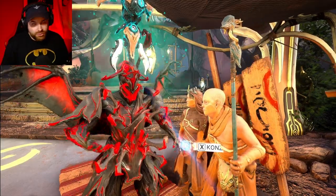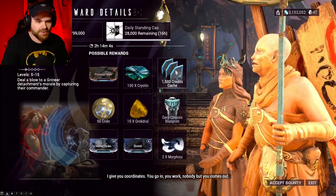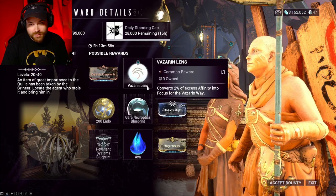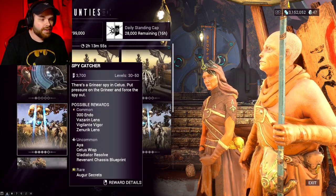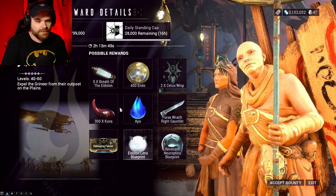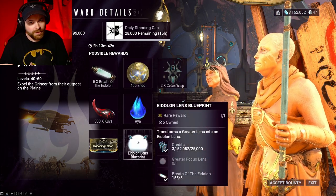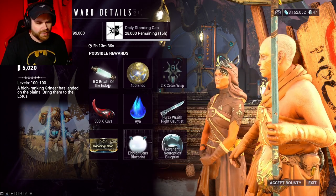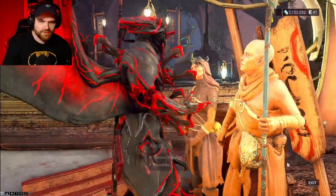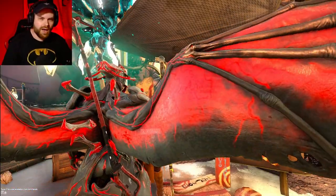The Zeramin actually has upgraded lenses so you can get more out of them. For example, checking bounties here with Konzu: the first and second bounties have nothing, but the third bounty has a Vazarin lens and a Nuneiro lens, and the fourth has a Zenurik and another Vazarin. The fifth bounty has an Eidolon lens blueprint and Breath of Eidolon, which lets you upgrade your lenses. If the bounties don't have the lens you want, you'll have to wait for the refresh — check back every couple of hours.